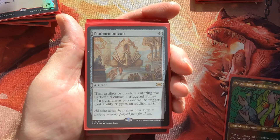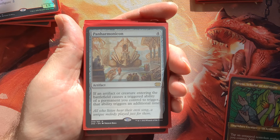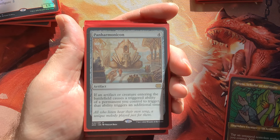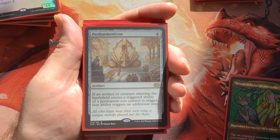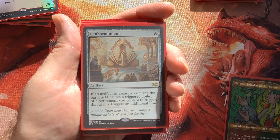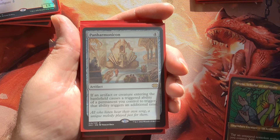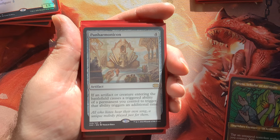Here's the Panharmonicon — a little on the pricier side, maybe six or seven bucks, but it really glues together all our big creatures. It doubles all our triggered abilities: if an artifact or creature entering the battlefield causes a triggered ability of a permanent you control to trigger, that ability triggers an additional time. We're going to have some enter-the-battlefield triggers and it's going to be absolutely wonderful.